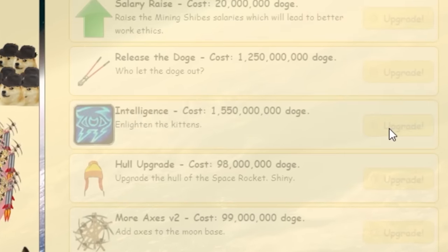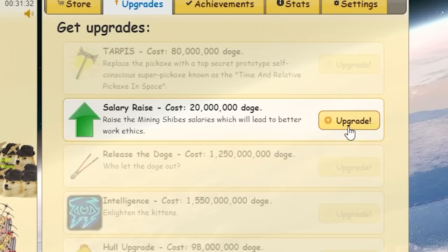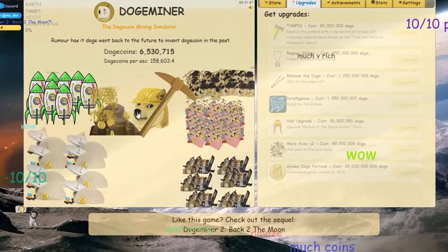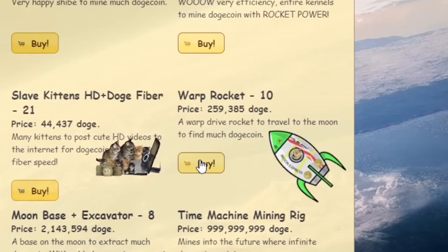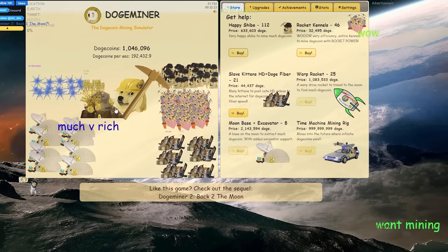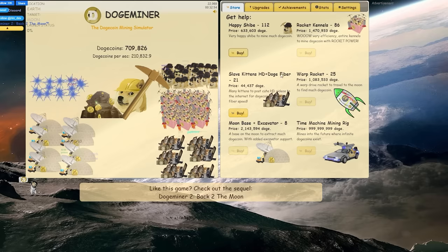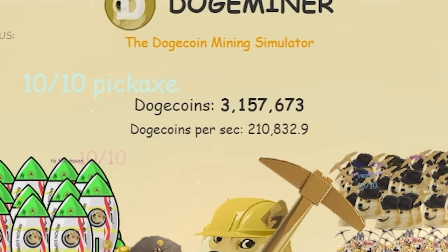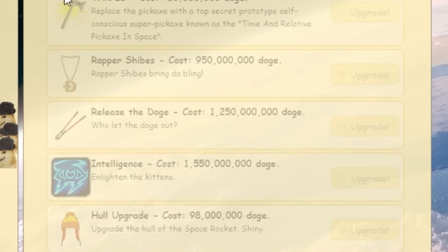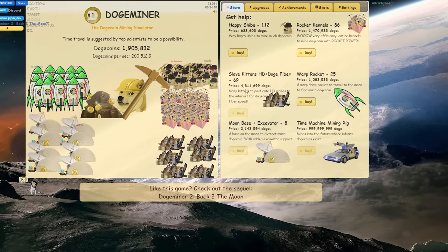I now have 20 million — upgrading mining shibes gives another 20,000 per second. Spending all millions on rockets. The first shibe is now really expensive at 600,000 — not buying those anymore. Spending 13 million on kennels — up to 1.4 million each now. Getting 210,000 per second — starting to make dogecoin quickly. I have 40 million but can't upgrade anything, so spending it all on slave kittens. I have 69 slave kittens and they now cost 4 million each.